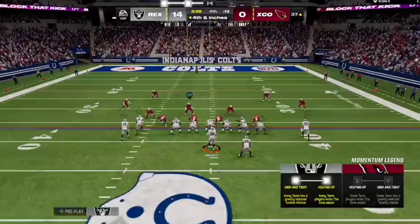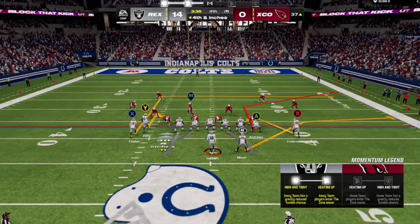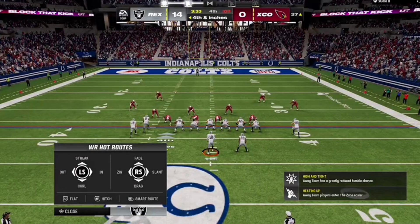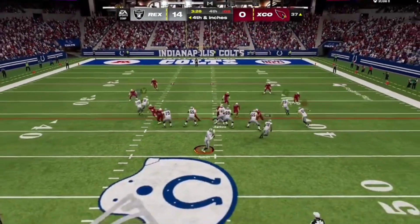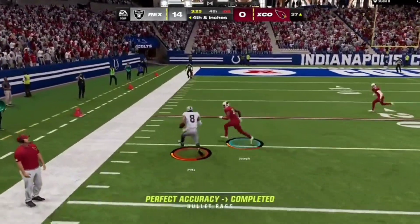What you guys are about to see is one of the most annoying things in Madden 24. We are going to snap the ball and see the offensive player, which is Kyle Pitts, who's going to catch this ball. And then you're going to see how broken tackling is this season with defenders.